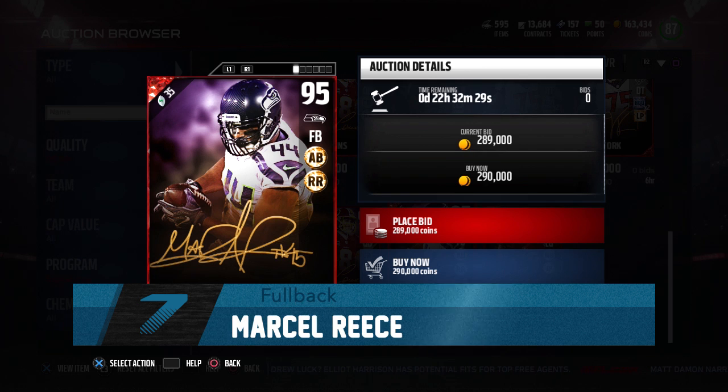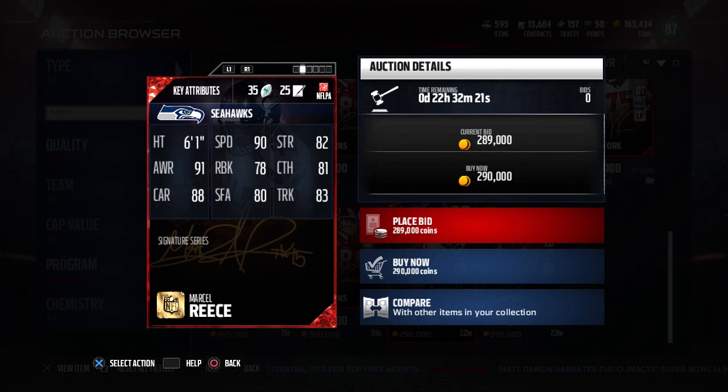Up first, we have a fullback — Marcel Rees, 95 overall. This is now the fastest fullback in the game at 90 speed. He is two speed faster than his Campus Hero card, which was 88 speed. This is a pretty decent upgrade from that card.